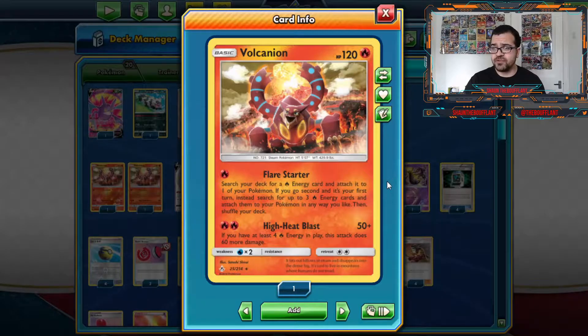That's why I am running two copies of Vulcanion, which is by far the best single-prize non-GX, non-V Fire Pokemon still available in the format. It not only puts Fire energy all over your board if you go second, or don't have enough energy in play to meet Vulcanion's secondary requirement for High Heat Blast — it's also an insane Pokemon to get around Altaria, which has also seen a lot of play thanks to Tricky Jim and some other YouTubers.